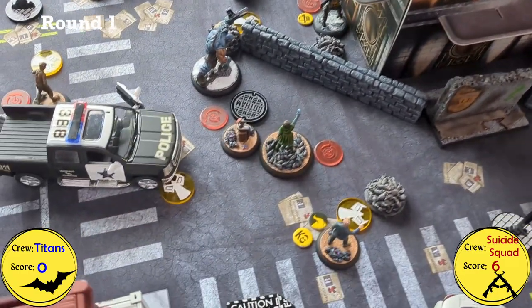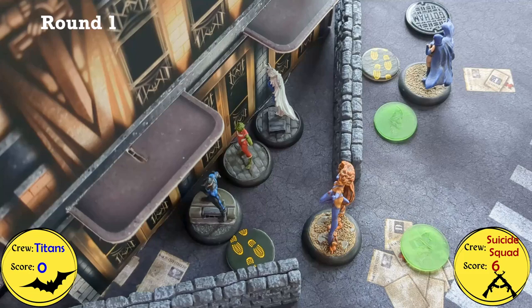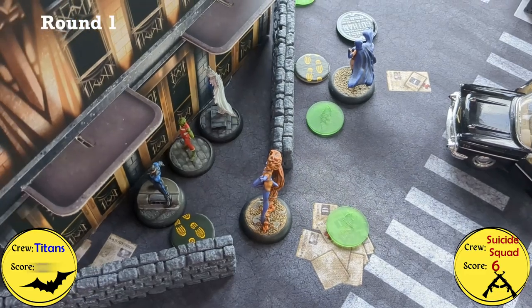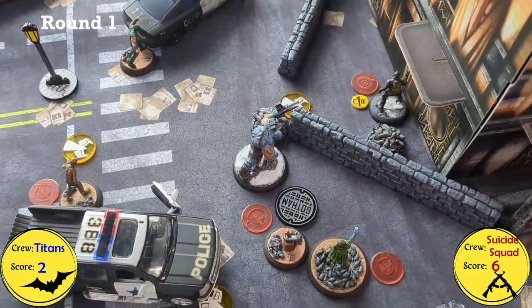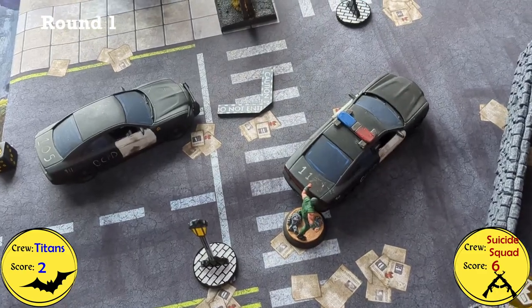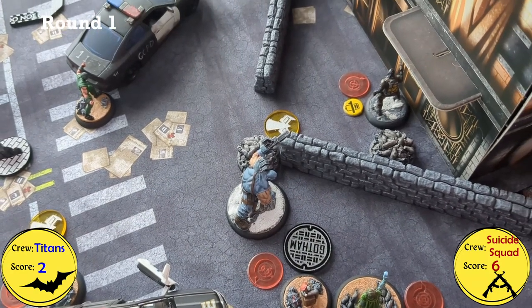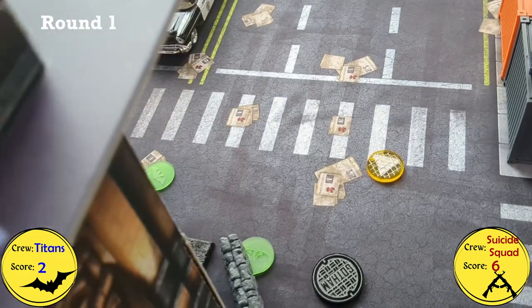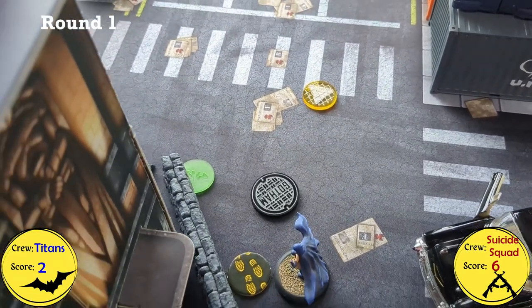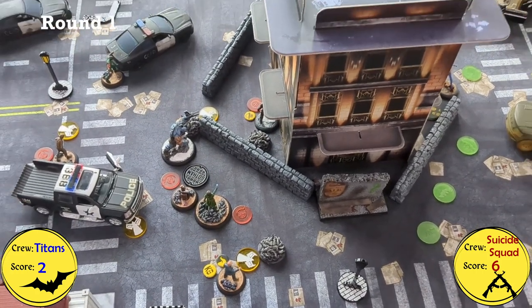A few more activations: Slipknot just moved up, and Dove moved over. I burned Solving the Puzzle on both. My Stubborn Resilience scored. Tezlin then had an eventful activation with KG Beast: at the start he used the resource Taking the Lead, moved up, and played Reinforcement Beacon Planted as an objective, ending up within four inches of Raven. Both of us now have one activation left.